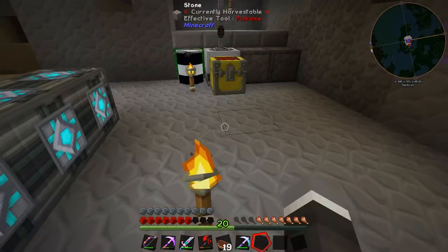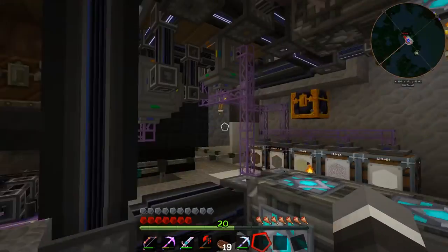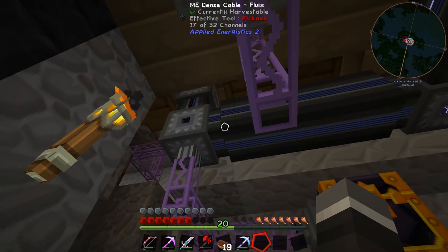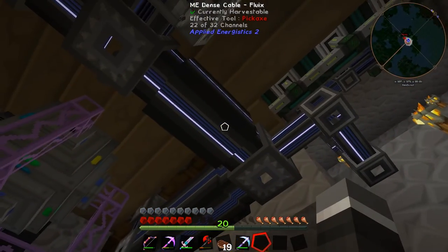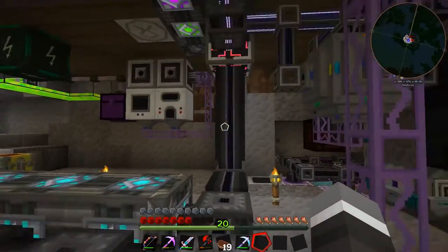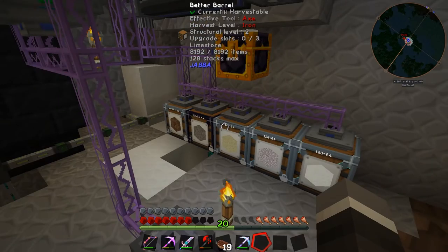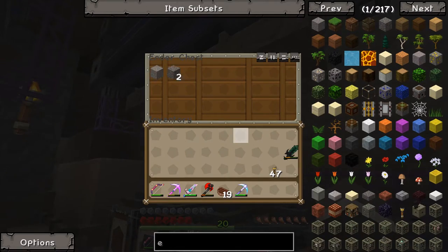We can head downstairs and check how this is coming along. It's still got 5,000 sand to create. We have a heap of sand but no sand storage — something we should remedy. We're at 17 of 32 channels, and that might run out further along. Yeah, 30 channels used — that's almost full. We'd have to expand from here, and we should make a dedicated sand storage area.